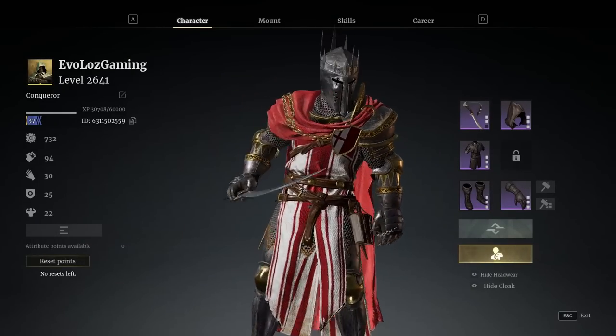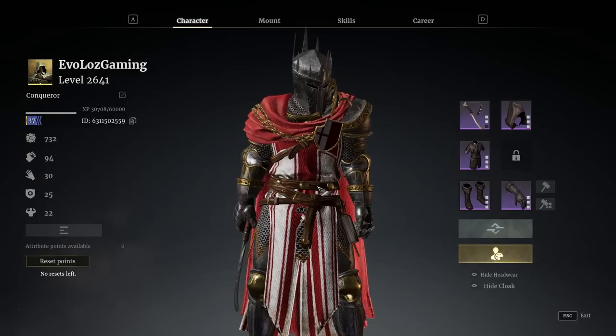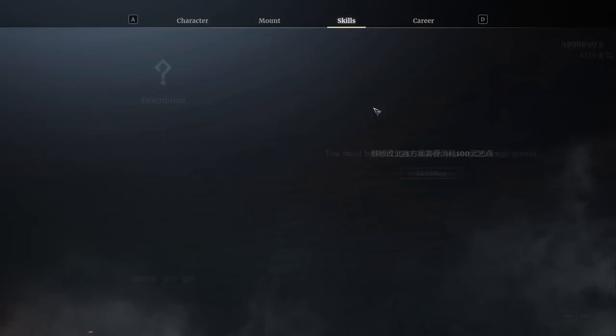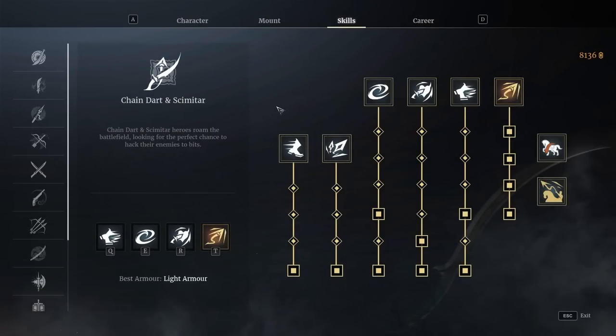Let's break this video down into a few parts. We'll start off by looking at the skills and how they work. This is a light armour class, so you're going to always be very fragile. Your skills on this class are kind of like the pike - they're pre-selected. You basically have four and you don't get to pick any of them.